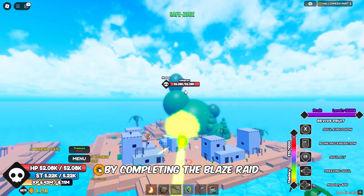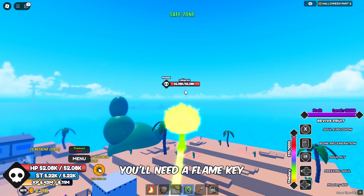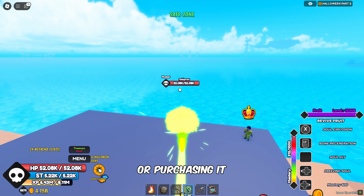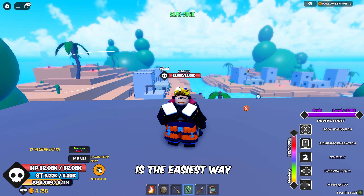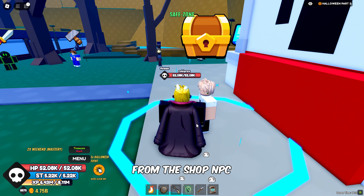Essence can be earned by completing the Blaze Raid. To enter the Blaze Raid, you'll need a Flame Key, which can be obtained either by defeating the Sasaki boss or purchasing it from the Special Shop for 25 Daily Coins. Buying it from the Shop is the easiest way to get the Flame Key.